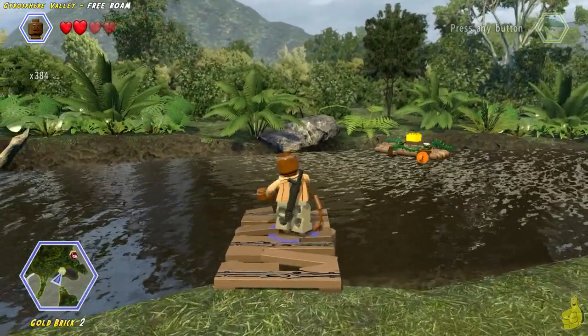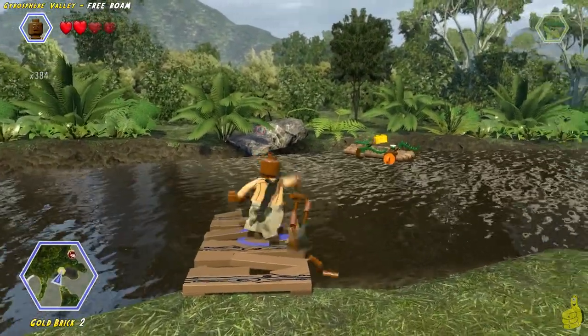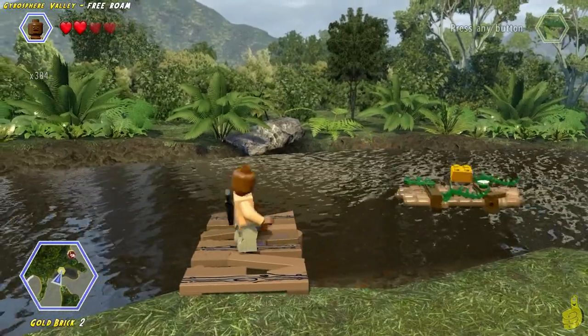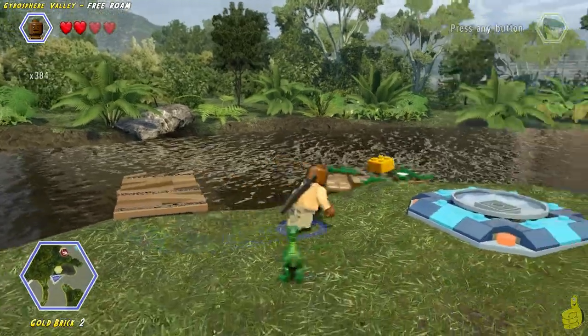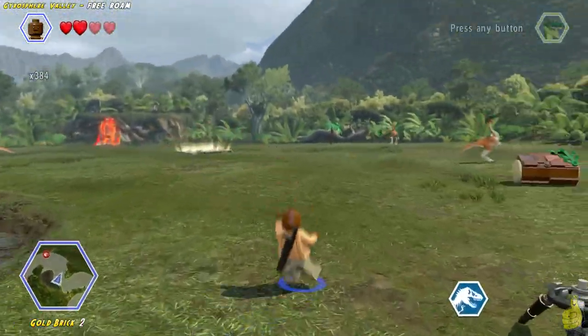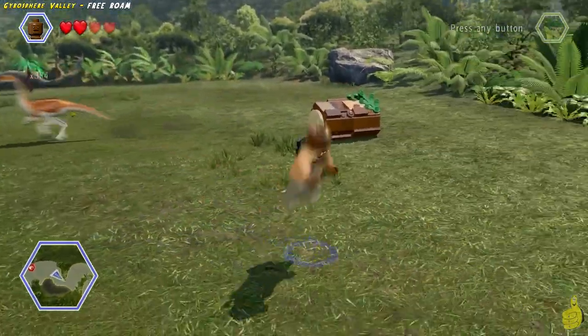Standing on the dock, you probably noticed that there is a gold brick floating around, and there happens to be a little grapple hook on it. So pull your favorite grapple hooker out and we'll go ahead and rip that bad boy in. Once you reel it in, go ahead and hop out on that little raft, grab it and add it to your list.